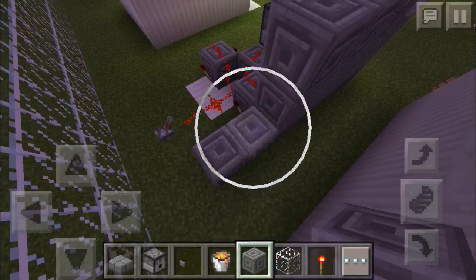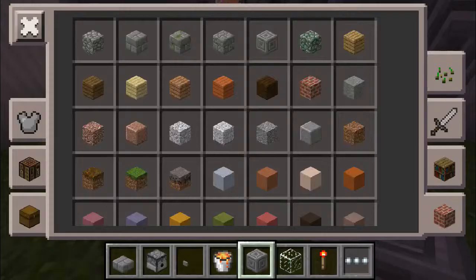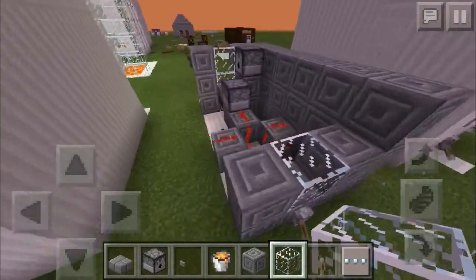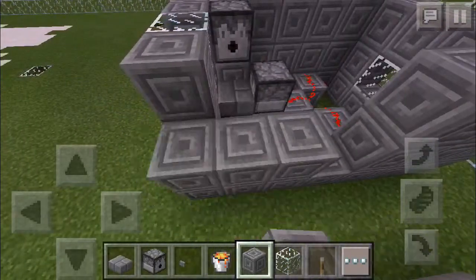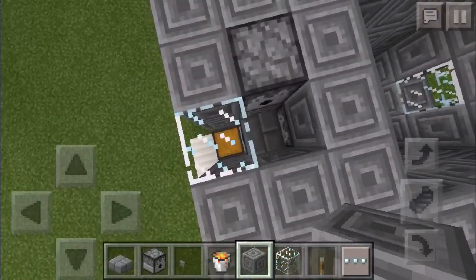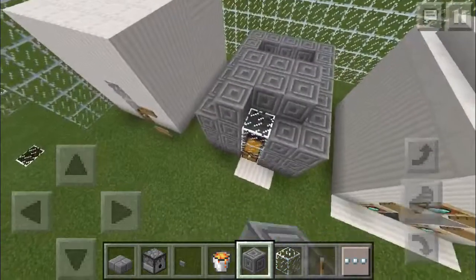So basically do this, then do this — that's where you want your button, so you only need one button. Then of course you want to just basically go all the way around like this. You're going to have your lever like that, so you can turn off your redstone torch things. Of course you're going to have a bit of glass there so you can see and make sure it's definitely turned off. Then once you've done this just basically go over it like this.